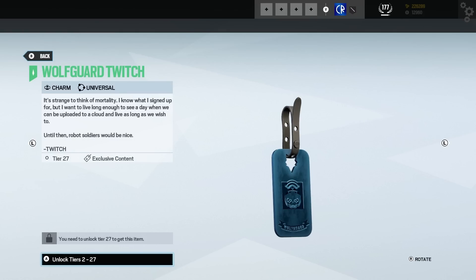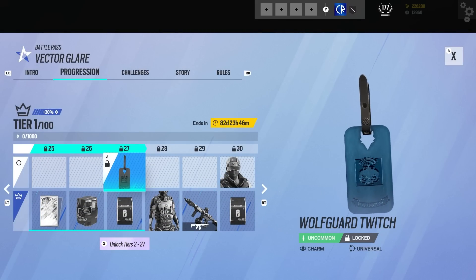Then we've got Twitch's dog tag with more text: 'It's strange to think of mortality. I know what I signed up for, but I want to live long enough to see a day when we can be uploaded to a cloud and live as long as you wish to.' That took a twist. 'Until then, robot soldiers would be nice.' Wow, that is an insight into Twitch's head right there.